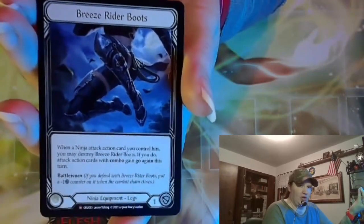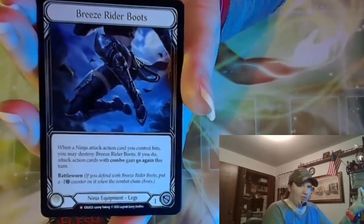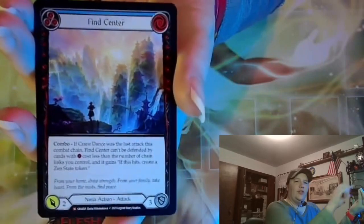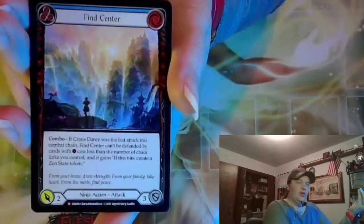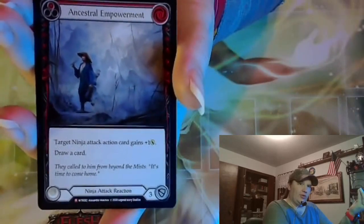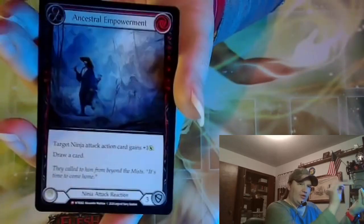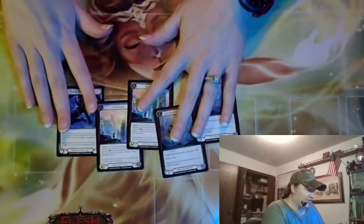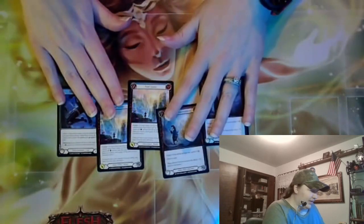That's a ninja equipment — I think it came out of Crucible. A blue find center for ninja. Another blue find center for ninja. Ancestral Empowerment for ninja. And another Ancestral Empowerment for ninja.